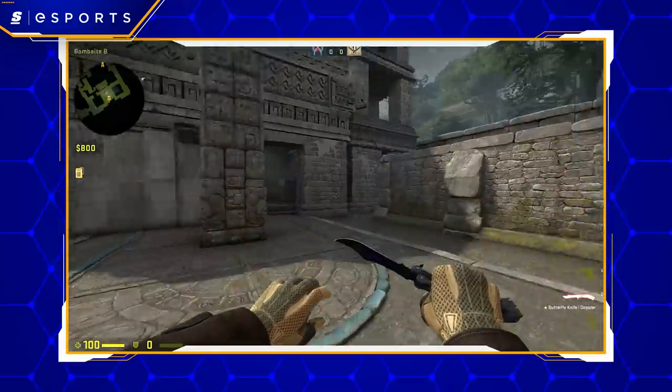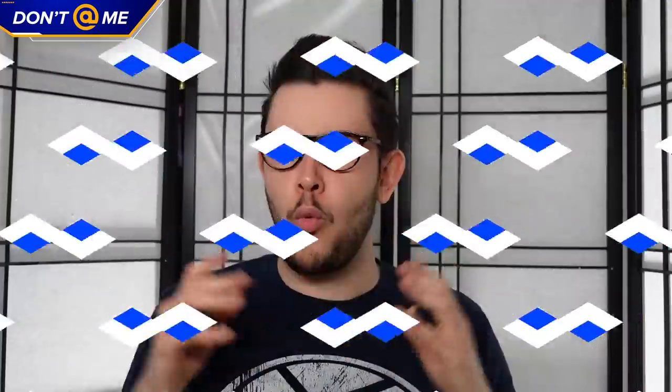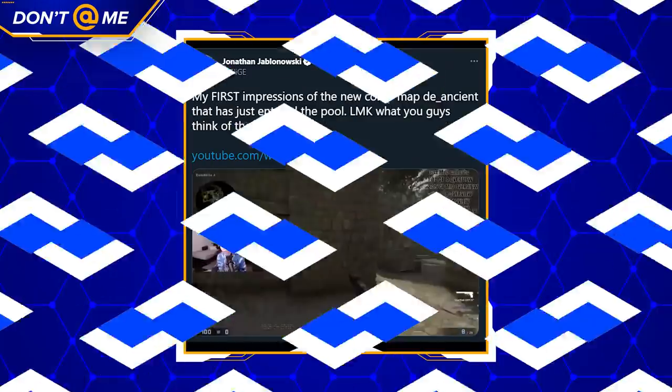Where things get really interesting is with respect to the map they replaced it with — Ancient. Ancient is a Valve-created, Aztec-inspired bomb defusal map that was first introduced in Operation Broken Fang a little over six months ago. It's big, beautiful, and very green. So why is it surprising that Valve chose to include it? Well, in a sense it isn't, because they made it. In another sense it is, because there are other community-sourced maps, such as Anubis, that have been playtested for much longer and felt a tad bit closer to being competitively viable. That's not to say there's anything overtly wrong with Ancient — in fact, a lot of pros seem to be taking a liking to it. But it definitely is in need of a little bit of tweaking, both in terms of layout and in terms of optimization. Remember when Cache got reworked and started causing all those FPS issues? Kind of the same thing with Ancient. Turns out being big, beautiful, and green isn't always a good thing. Don't believe me? Just ask Elish.